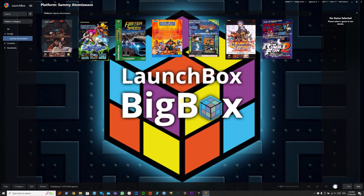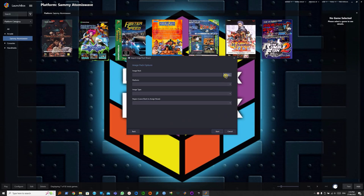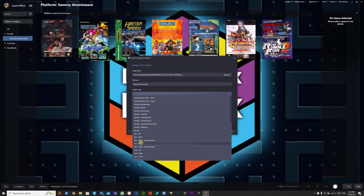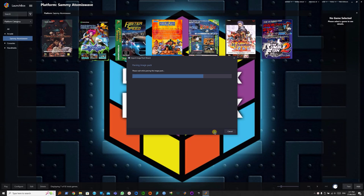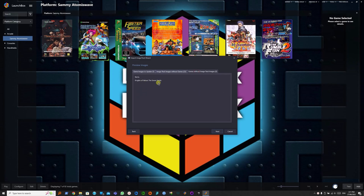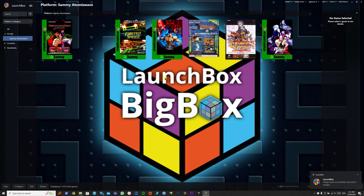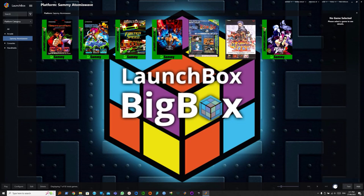We're back in Launchbox and we need to import the image packs we downloaded. Go to Tools, Image Packs, Import, then browse for the pack — Samia Thomas wave. Here we want to set it to Box Front. This shows all the images that will be imported from the pack, and this will be the games that will not have their images imported — we'll fix that later. Skip existing media. Press F5 to refresh.